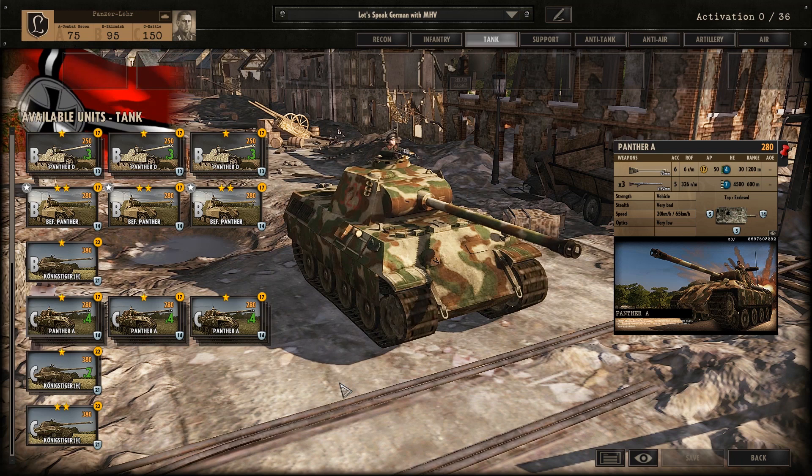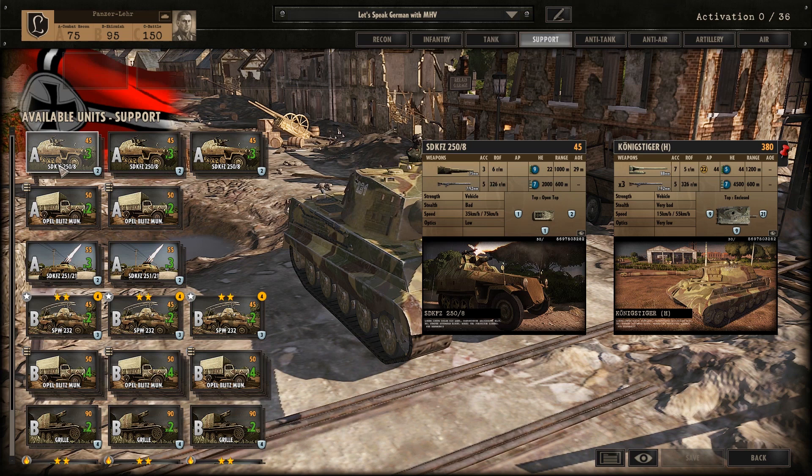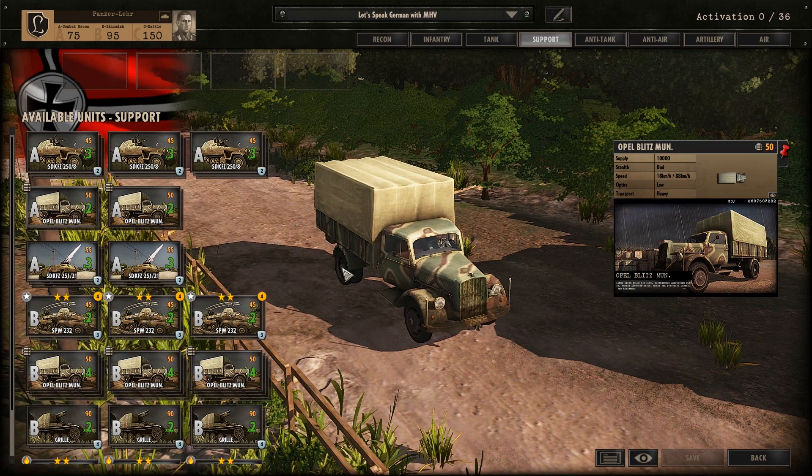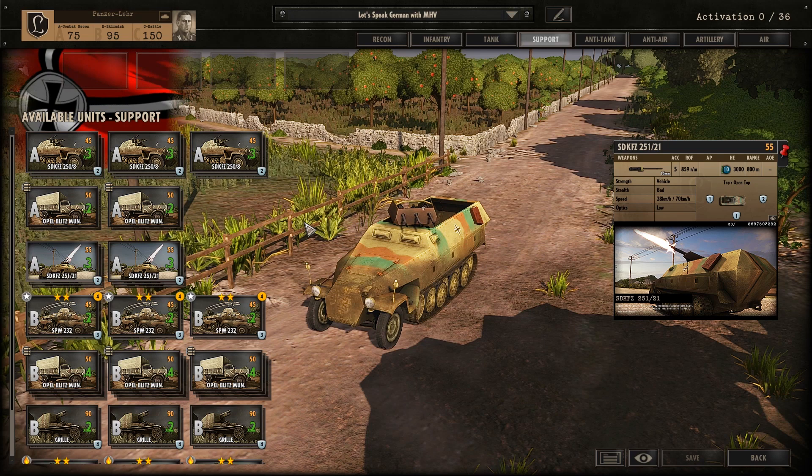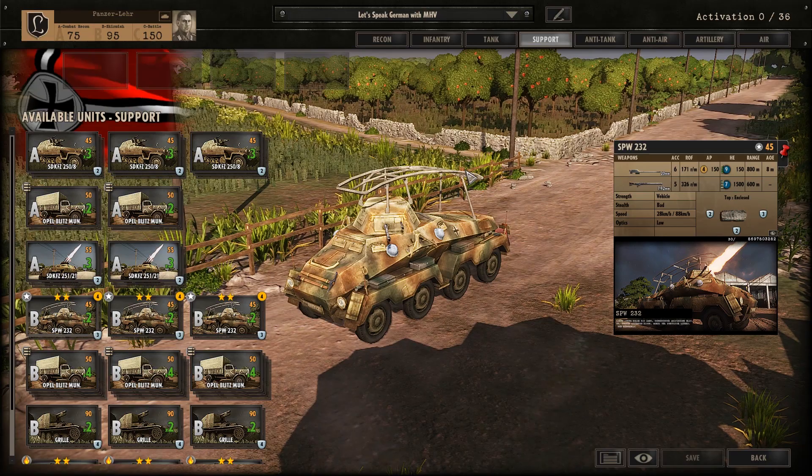Let's move to the support units. Here we have the Sonderkraftfahrzeug 258, then the Opel Blitz Munitionstransporter — basically an ammunition carrier. Opel is the company name and Blitz means 'lightning.' Then here we have another Sonderkraftfahrzeug, and another Panzerspähwagen with a radio antenna.